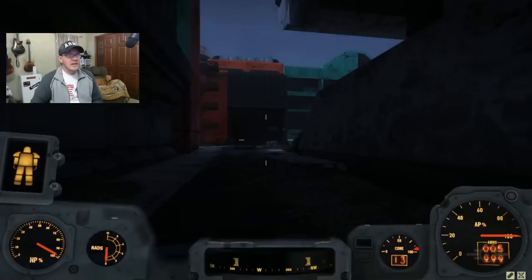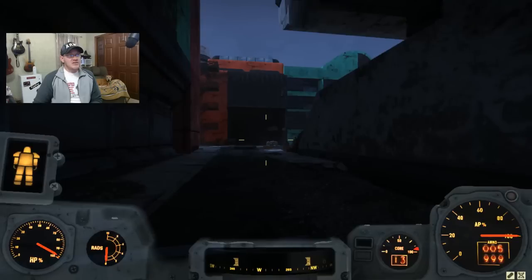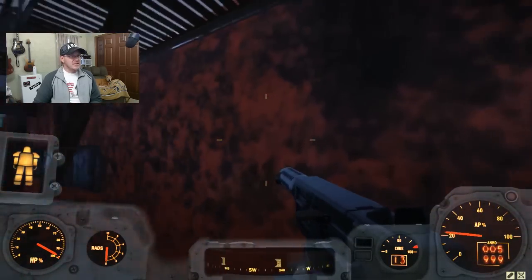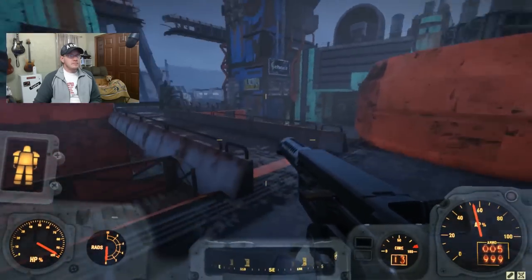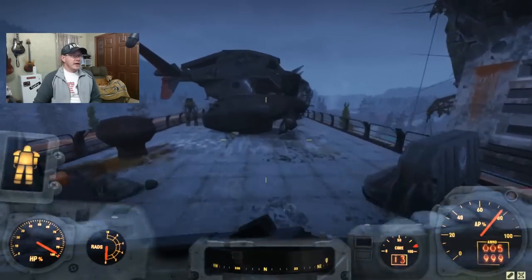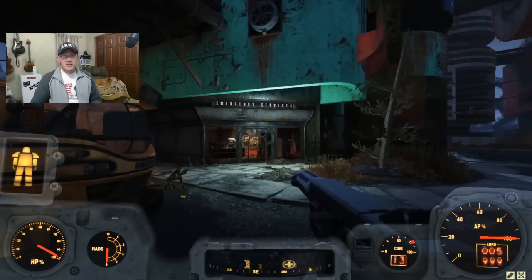Now let's head inside the city of Watoga, starting with the Watoga Civic Center. When you fast travel here you're going to end up in this alley and you'll see a fire escape you can just climb up — that's going to take us to the roof of the Civic Center, which is where we want to go first. Follow this bridge and another staircase and you're going to see a Vertibird or Vertibot, and right next to it is going to be our next set of power armor — T-51, which is what most of us are looking for.